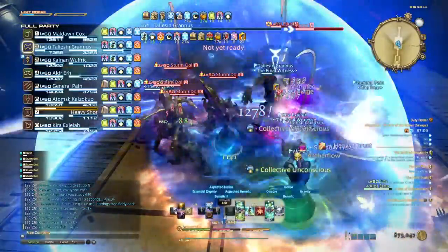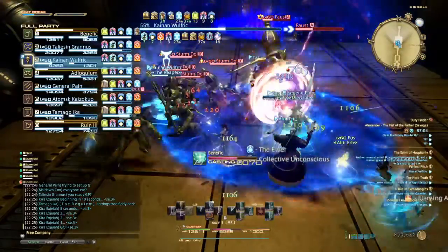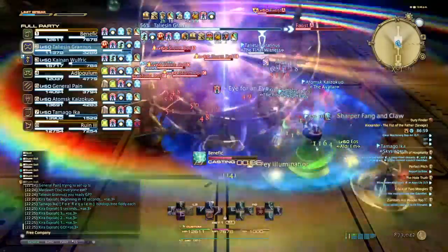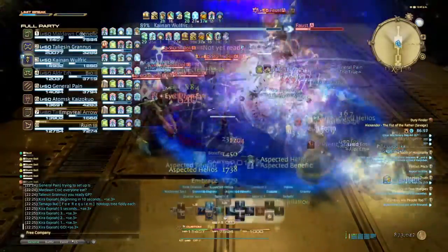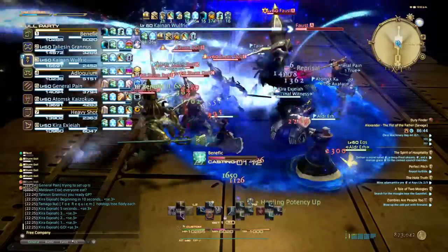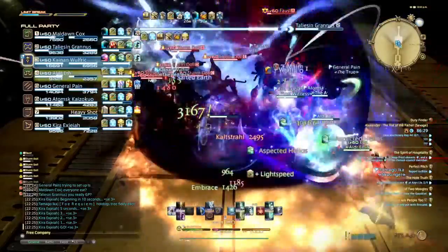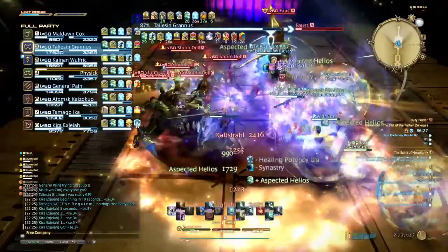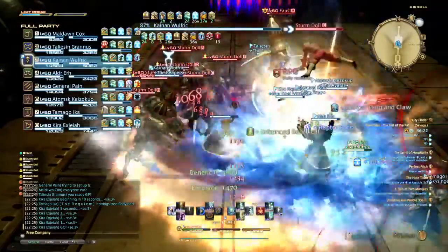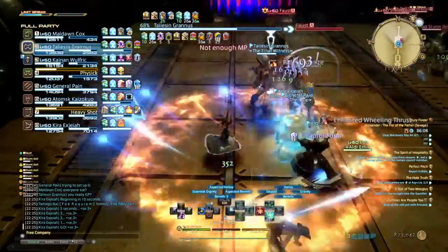The Ewer card is important in harder duties since rezzing an ally costs a ton of mana. Using Collective Unconscious, Lightspeed, and Synergy should be timed for when they are optimal. Since this fight is pretty much systematic, I save Synergy and Lightspeed for the very end when I know both tanks are going to be taking heavy damage, as well as when I'm getting aggro. One last thing to mention about this fight is that I'm bone dry on mana at the end — that's where the Ewer card could come into play.